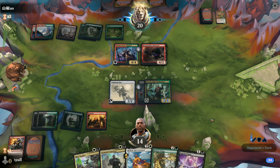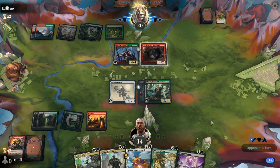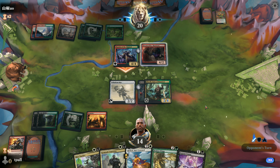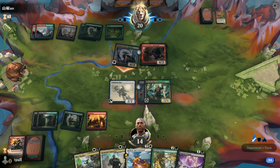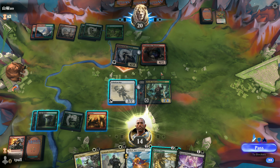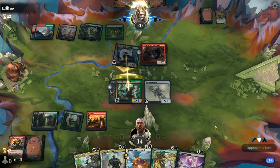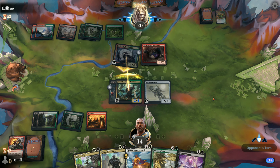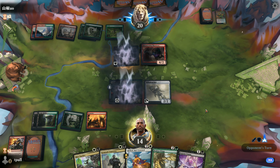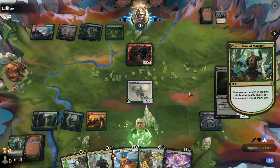As usual, my opponent has no trouble with enough lands and he probably has a Ram Through or something - or a Rabid Bite. He is committed. We'll go ahead and give up Chevill - he gives us a counter on the Scythe. And we still get the benefit that Chevill had where we gained three life, which we could use.